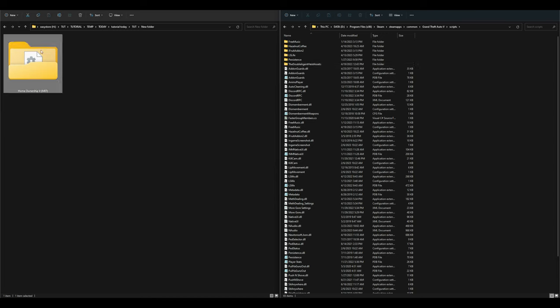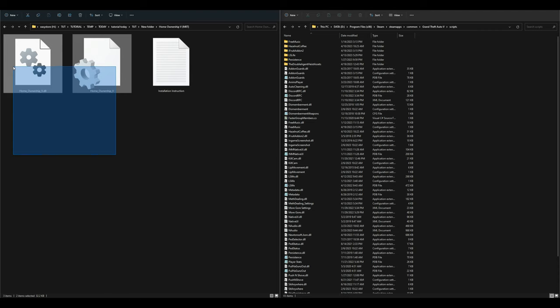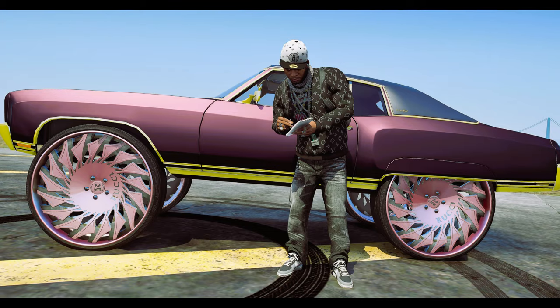Go back to your downloads and open up the Home Ownership V folder. Inside that folder you'll have three files. Take the two highlighted files — not the installation instruction text document — and drag and drop those two over to your scripts folder. That's it. Once they've been dragged and dropped, minimize any windows you have open and run the game.